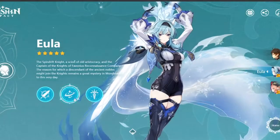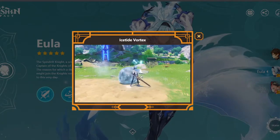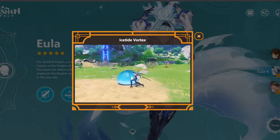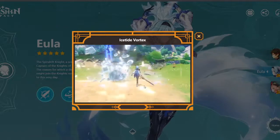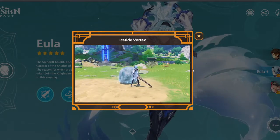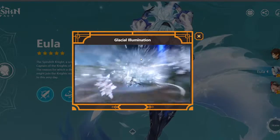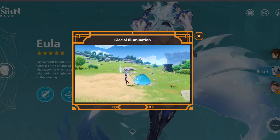Of course these are slowed — you can see they click once, wait a second, and then click again just so you can fully see the animation, which makes sense. But it doesn't really show you her attack speed properly. As you can see, you do two E's to charge up the final Ice Tide Vortex attack, which is kind of cool. And then here's Glacial Illumination, her ultimate — it literally just does a bunch of attacks.